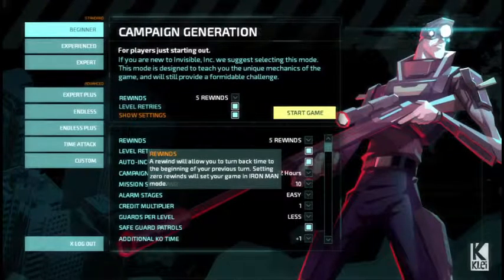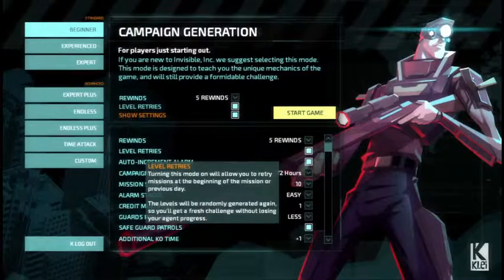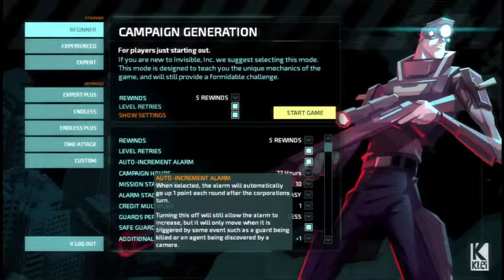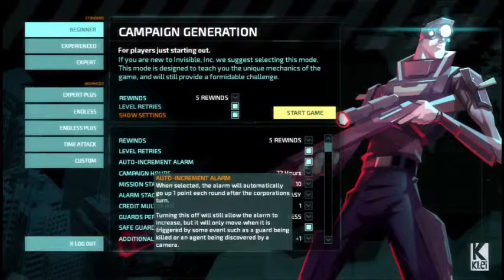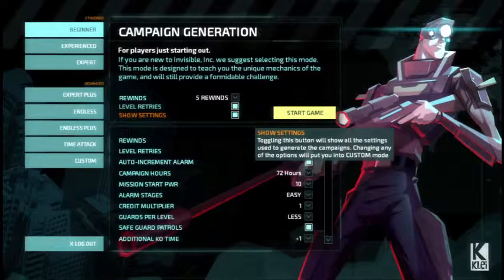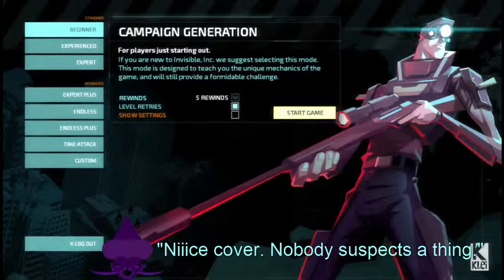I hope it doesn't get too obvious. A rewind will allow you to turn back time at the beginning of your previous turn. Turning this on will allow you to retry missions at the beginning of the mission. Once selected, the alarm will automatically go up one point each round. Let's not look at the settings too much — not because I'm getting confused, but because I want the game to be a surprise. I don't want to know exactly how it all works.